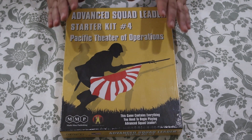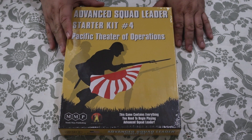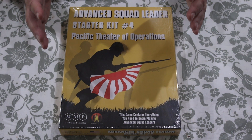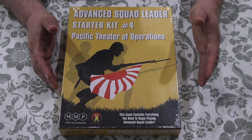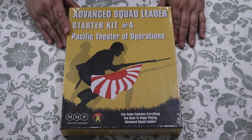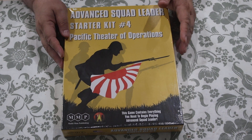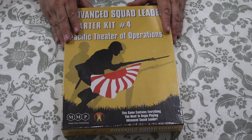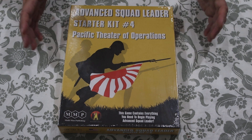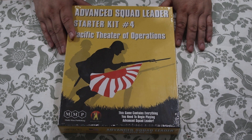Quick history on this. This is the descendant — the grandchild, if you will — of the original Squad Leader series that came out in the late 1970s. With the modules, they finally developed Advanced Squad Leader, where they took all the rules from all the modules and put them together. Multiman Publishing also looked at the idea and said there's got to be a way to introduce people slowly into the system, and in the early 2000s they came up with Starter Kit number 1, which covers infantry only.